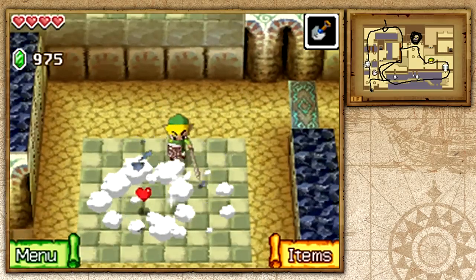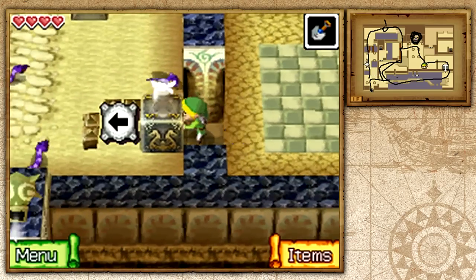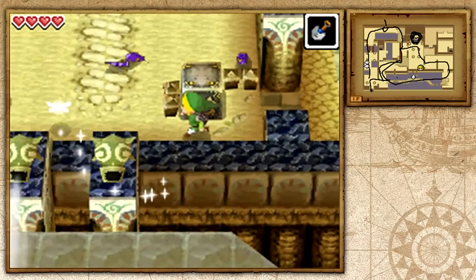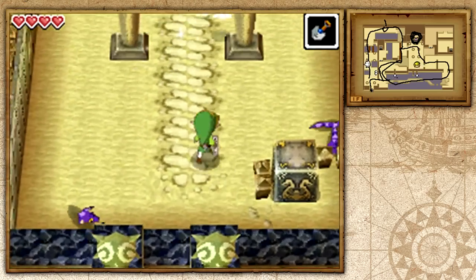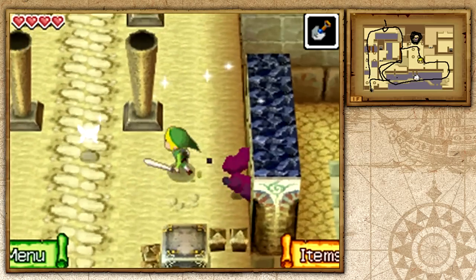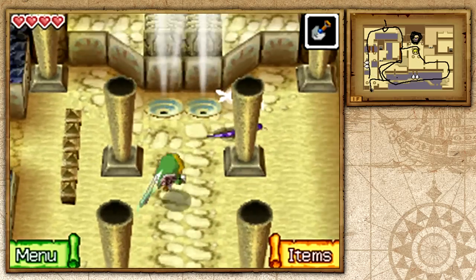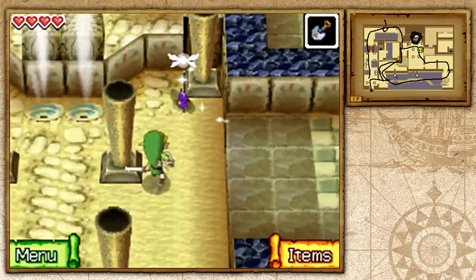I like how they just give you rupees in the temple — there's no type of trap or anything you have to worry about, you just go ahead and pick them up easily. If you kill these snakes we'll be good to go. You don't have to kill these ones — they're not blocking anything and you won't get any reward, but I just want to kill them because I can.